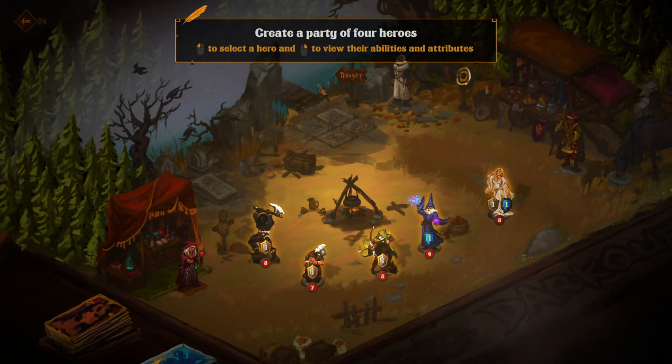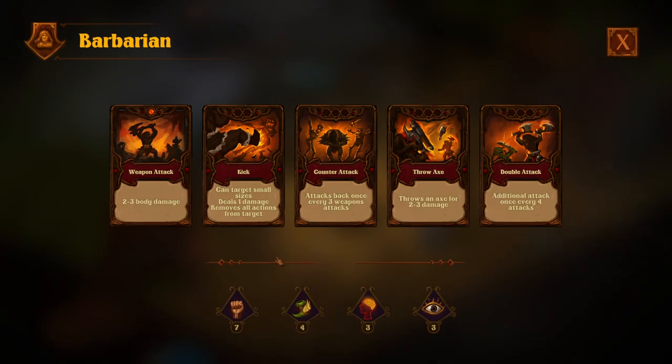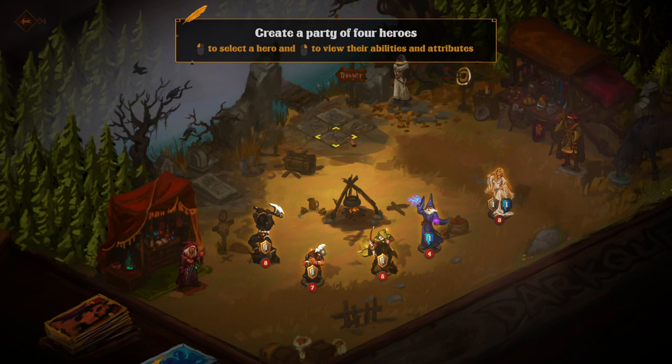So, create a party of four heroes. Left click to select a hero and right click to view their abilities and attributes. We've got five to choose from — who's this guy? Barbarian. I'm not sure how many we can pick, but it says party of four heroes, so we've got one, two, three, four, five we can choose from.